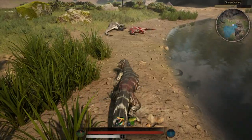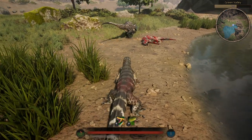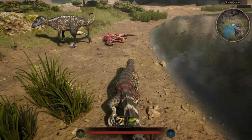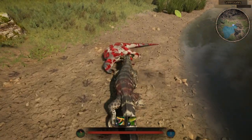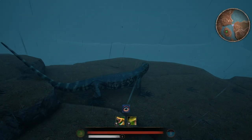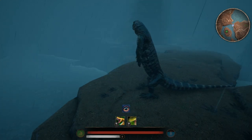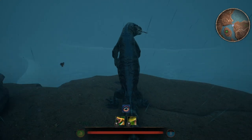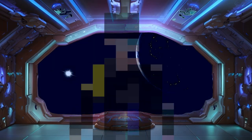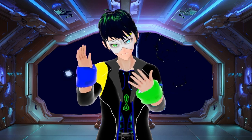At just around 7 meters, Megalania is not who I would call the strongest creature, but he does have some uses in certain circumstances. But before I teach you how to fight as him, hello there, my name is Alton Vokter, and I'm going to show you how to properly fight as a Megalania.